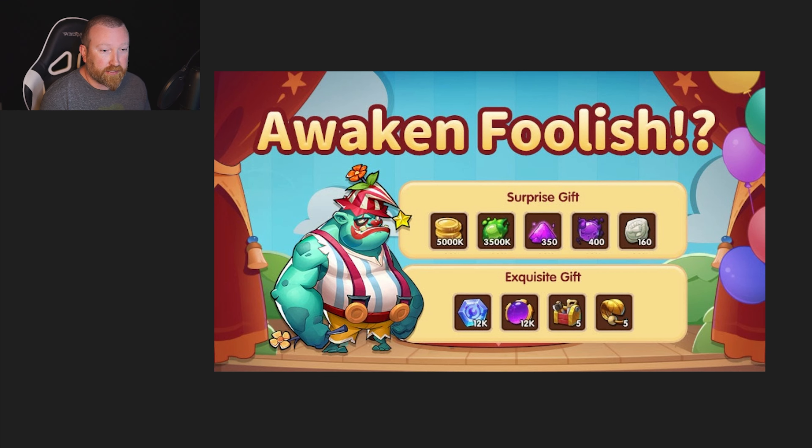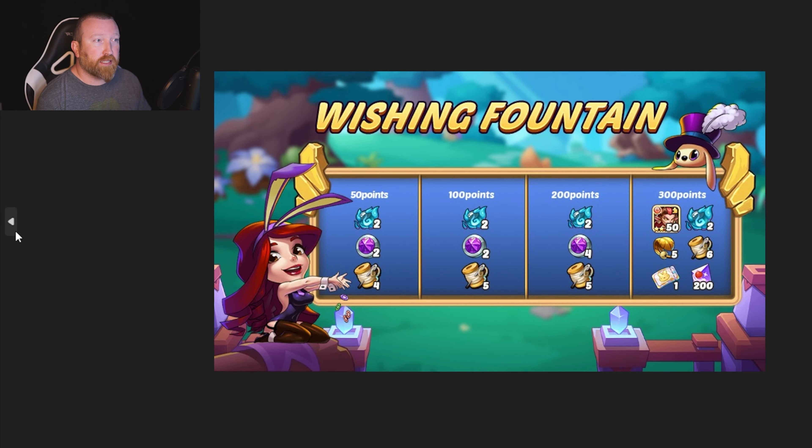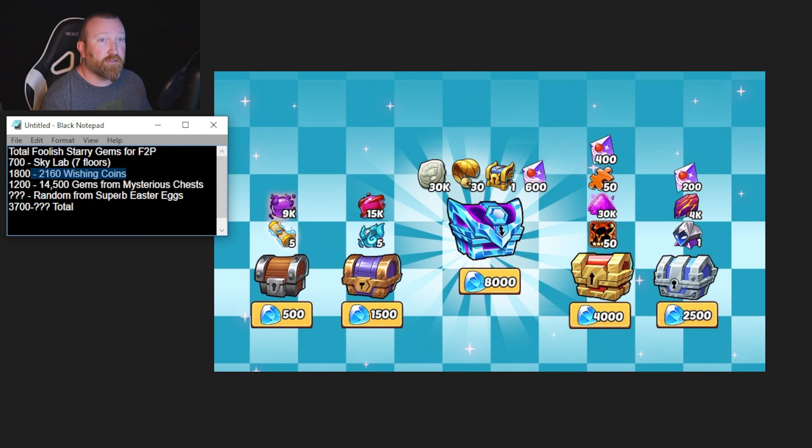Let's take a look at the possibilities for where to get these resources from, total possible free to play. From sky lab you're probably going to get about seven floors done, giving you 700. If you do a full 2160 wishing coins, that's 200 per loop for a grand total of 1800. There is also a total of 1200 from the mysterious chest event. However, those really do not need to be purchased this week — these should be the last priority for spending gems. The eggs are the most important by far; the foolish event is just foolish fun, that's all it is.